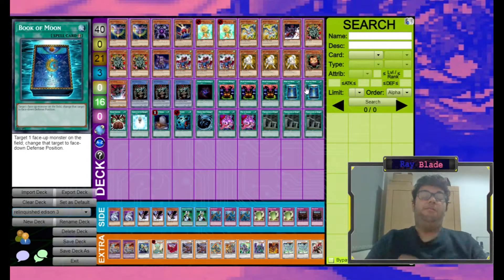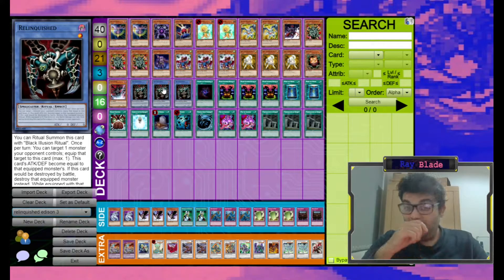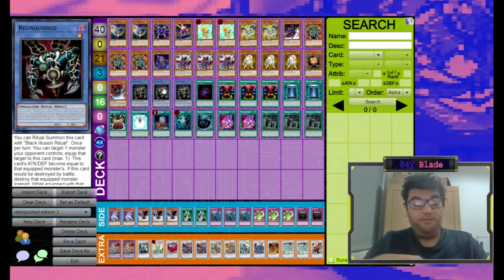We run double Book of Moon. It's a nice utility card — not only is it potential disruption for our opponents, but it lets us protect and reuse Relinquished. For those who don't know how Relinquished works: once per turn you can equip an opponent's monster, it gains attack equal to that monster, or zero attack if it is in defense position. While equipped, if Relinquished were to die by battle, instead the equipped monster is destroyed and both players take the battle damage. Because the monster is technically an equip spell when equipped to Relinquished, if Relinquished is flipped face down with Book of Moon, it is unequipped and sent to the graveyard. So if it's the turn after Relinquished was summoned, you can Book of Moon to essentially use it twice. You can also use Book of Moon to protect your Relinquished — for example, if you attack into something like D-Prison, you can chain Book of Moon to make sure Relinquished survives to the next turn.